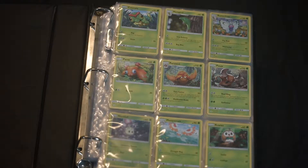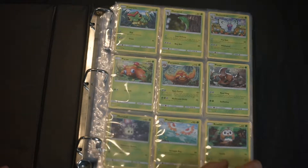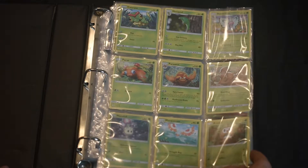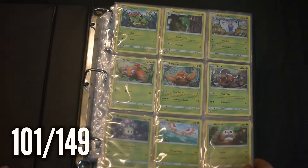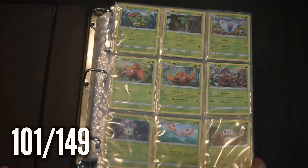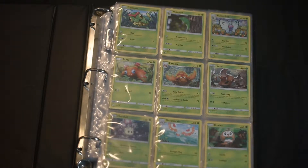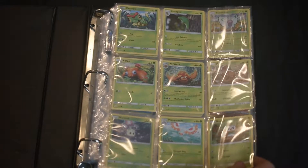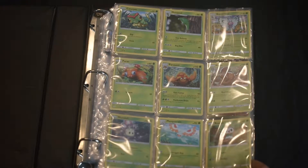Good evening everyone. Here is the Sun and Moon core set so far. I counted before the shot and we have 101 of 149 cards, so we are getting very very close. Let's get through this.